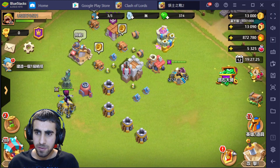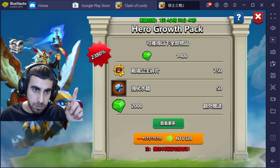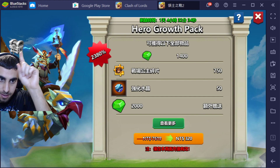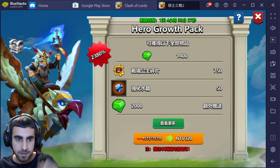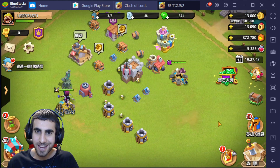They also added a little function - if you click the bronze chest right here, you get that for free. Some rewards there for free daily. That's hilarious.